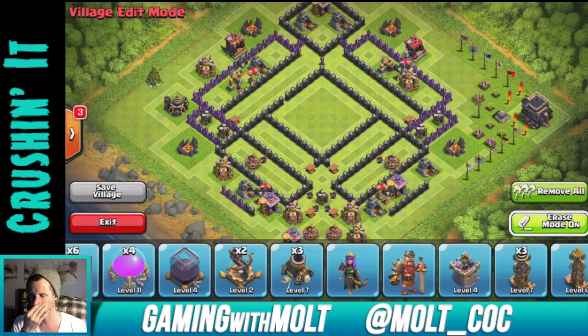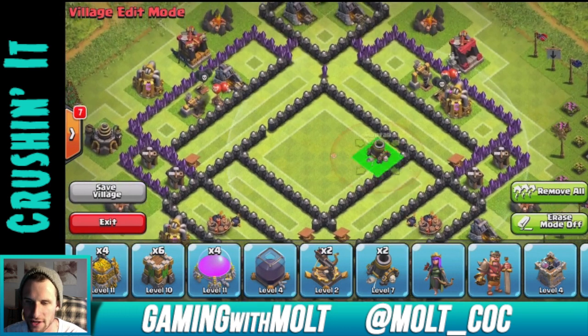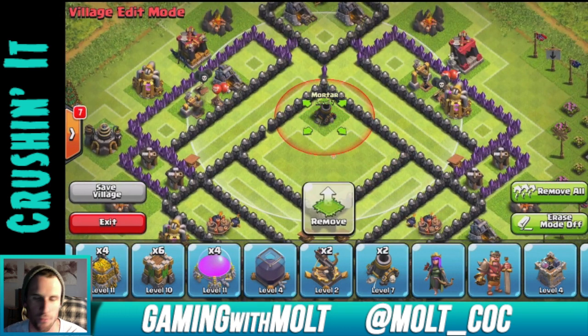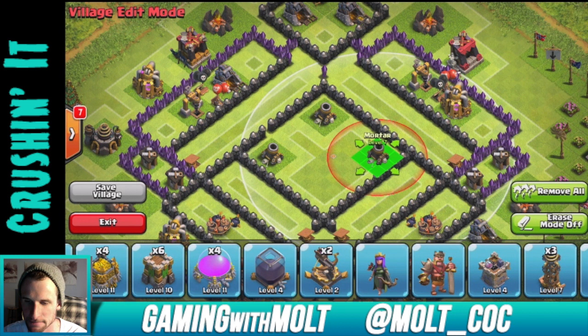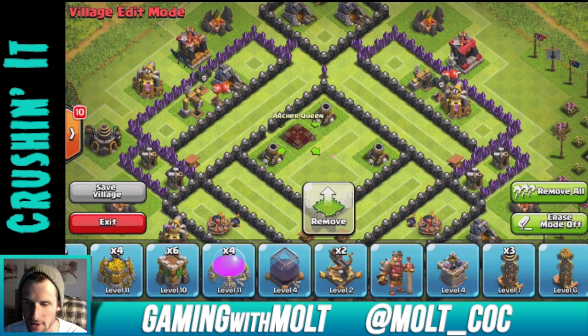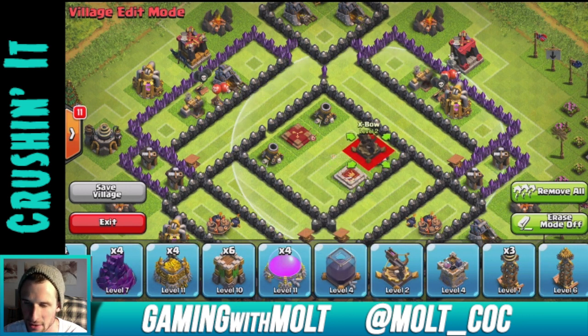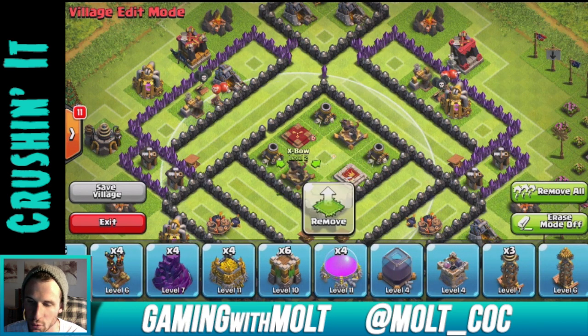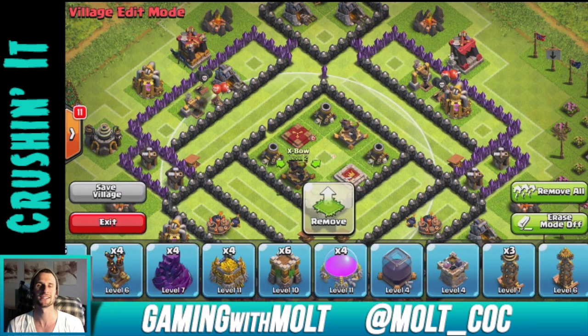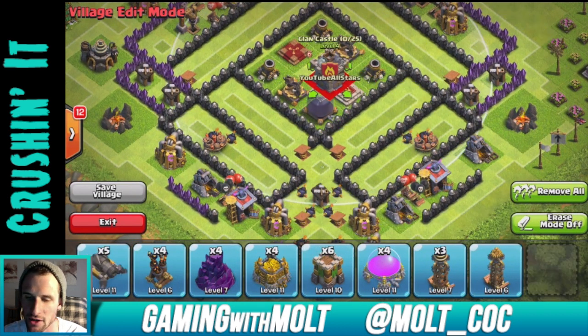This is a farming base I just came up with about 15 minutes ago. We're going to lay it out and see how things work. First we're going to bring in our mortars, which are probably one of my favorite defenses - those are maxed out. We're going to bring in our King and Queen as well, and our X-Bows right here. We're trying to upgrade our King and Queen, so I'm farming dark elixir. We'll throw that right there in the middle and then put our Clan Castle back in.